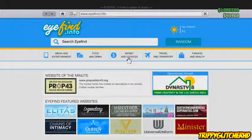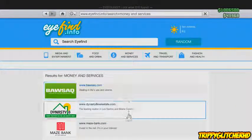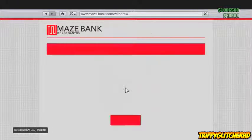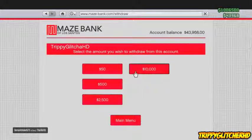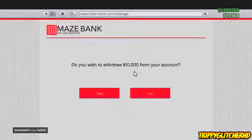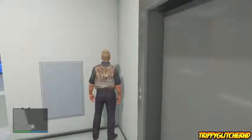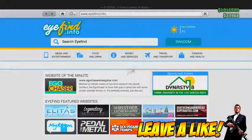Go on to the internet, money and services, and go down to Maze Bank. From here you need to withdraw all of your money until you have less than 1 million dollars. Once you've withdrawn all of your money and have less than 1 million dollars, then head over to Legendary Motorsports.